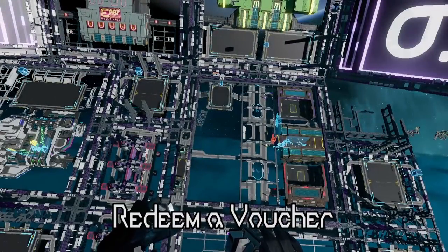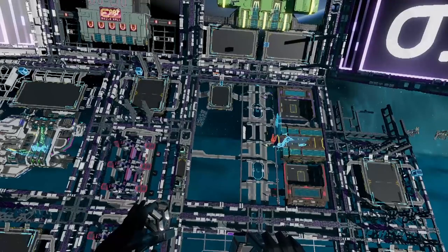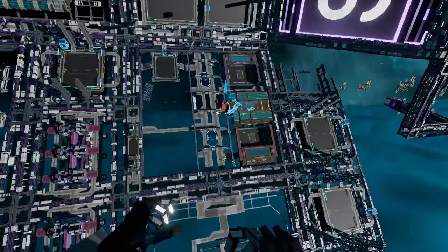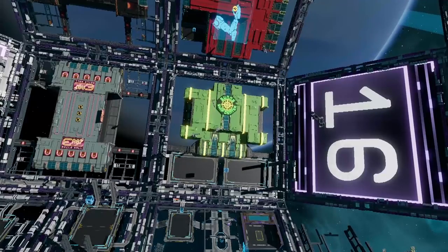If you find yourself losing your ship and get a voucher from the developers for a new ship, you'll need to redeem that voucher. To do that, go to the Sunny Ship Center. Down there are all the work sites from the beginning of the tutorial, and up here is the Sunny Ship Center. Let's fly over there and look around inside to see where you need to go to redeem your voucher.